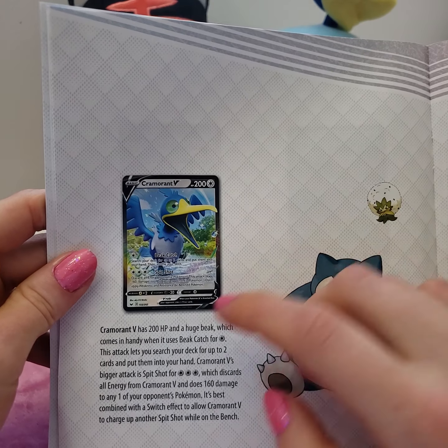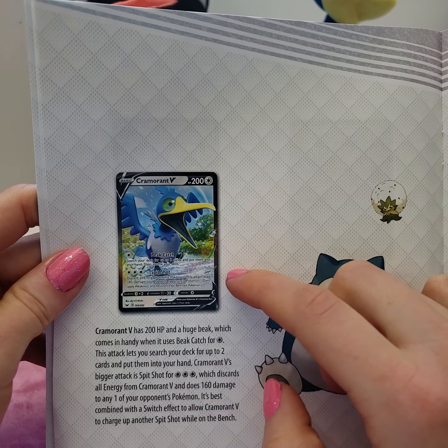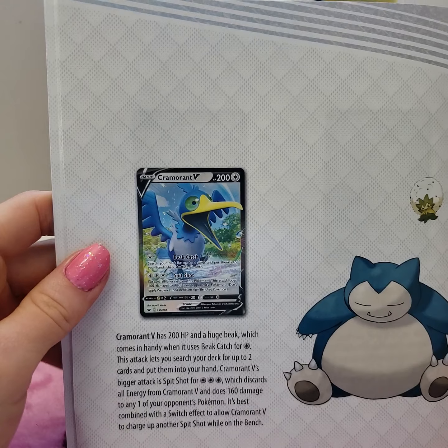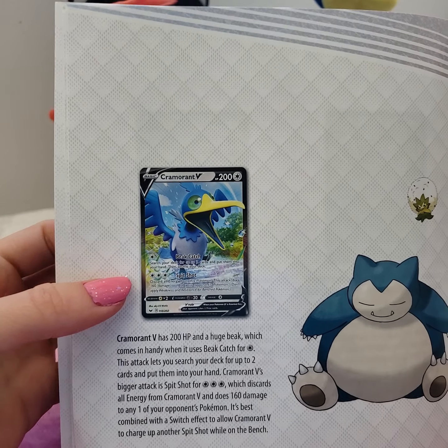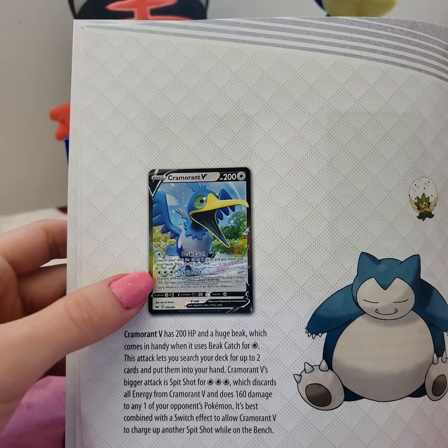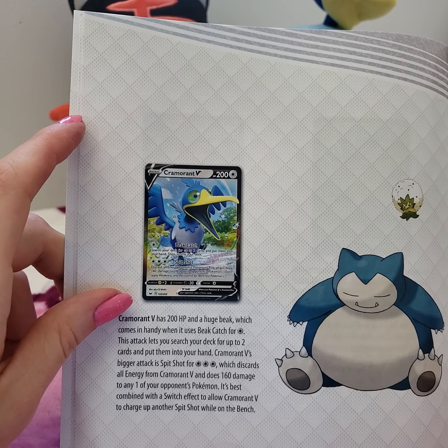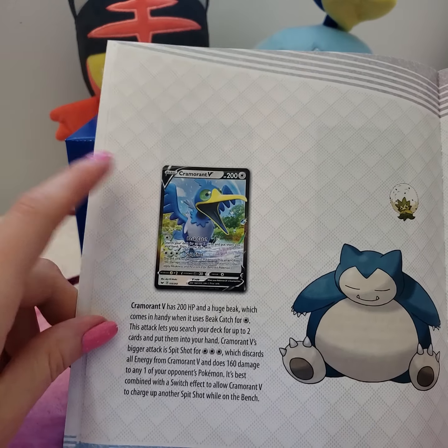Oh, Cramorant V - this little guy. I just think he's super cute. I know he's kind of a gimmicky Pokemon with the fact that he just kind of keeps another Pokemon in his mouth to spit up at you. But I think he's super cute. In terms of the weird bird Pokemon that they like to put in, I think he's a winner.